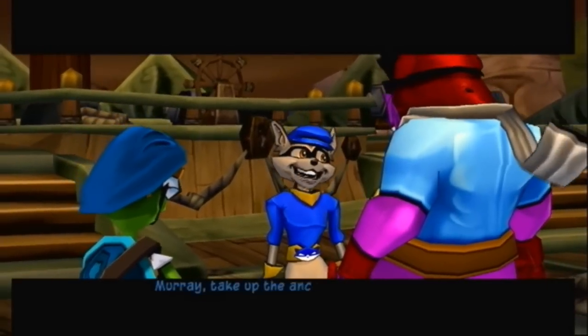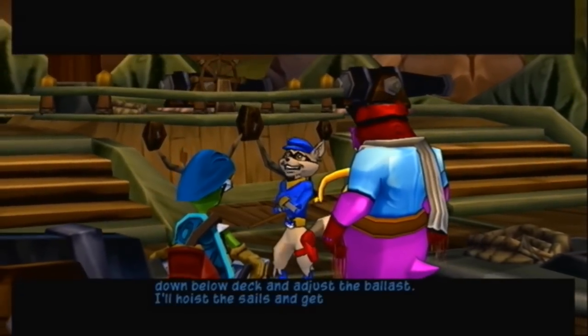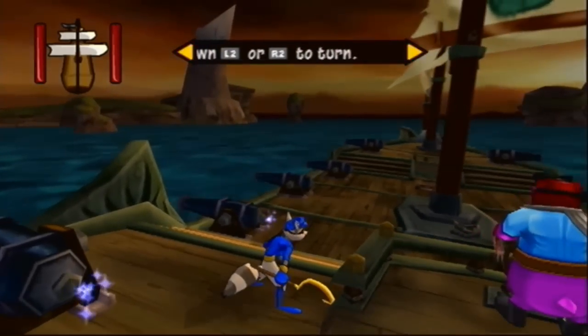Agreed. Murray, take up the anchor. Bentley, get down below deck and adjust the ballast. I'll hoist the sails and get this thing moving. Okay, Sly, you're in command. Sailing is easy — hold down the L2 button to turn left and the R2 button to turn right.